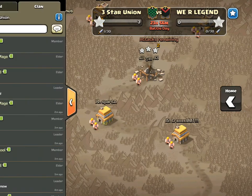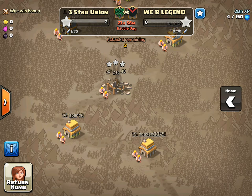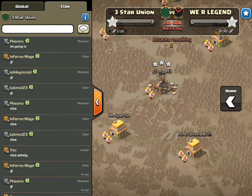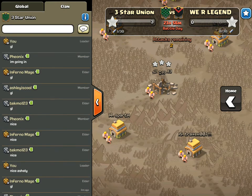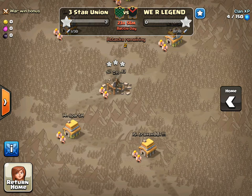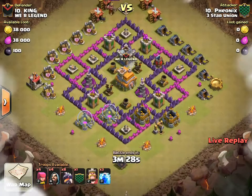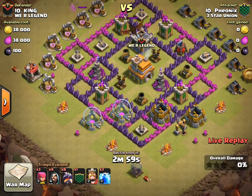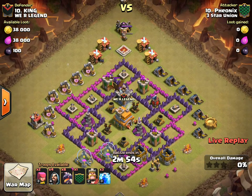Alright, Phoenix is going next — Tecmo Phoenix. He's taking on number ten because he only has level one dragons, one of our lower Town Hall 7s. But he definitely brings some good attacks for us.